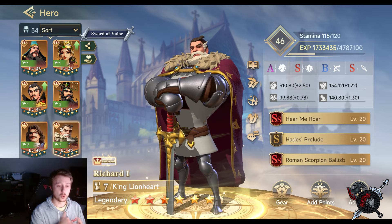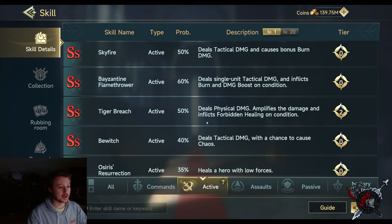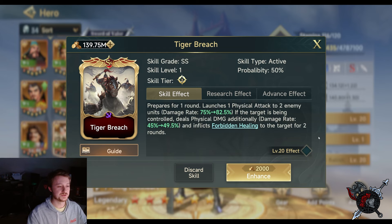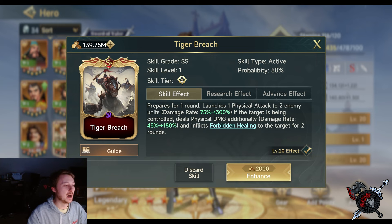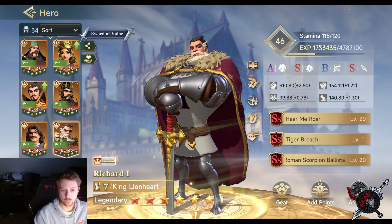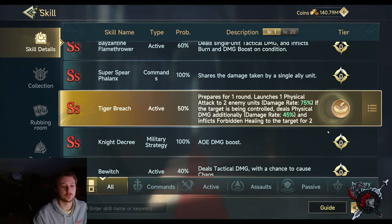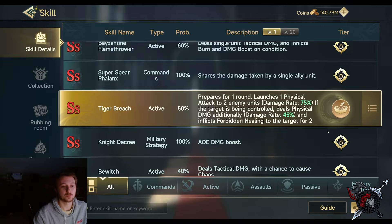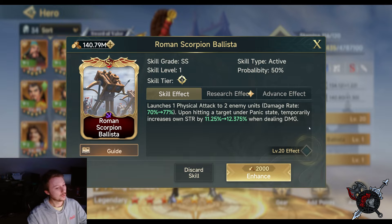That's what I love about Richard — he really only takes S-tier skills to be very effective. If we were to remove Hades Prelude, what I'd been using until I got Hades was Tiger Breach. It prepares for one round, then launches one physical attack to two enemy units. If the target is being controlled, you deal additional physical damage — at max rank 20, that's 300%. It also inflicts Forbidden Healing. If you're using Tiger Breach instead, you'd want Roman Scorpion Ballista first, then Tiger Breach, so that the 45% Strength bonus applies before Tiger Breach goes off.